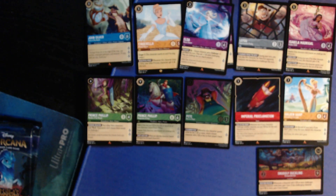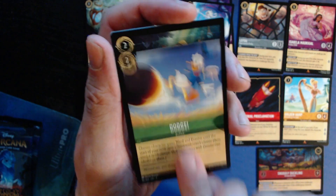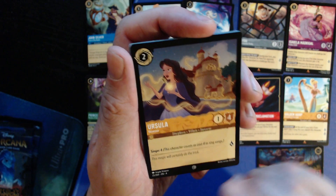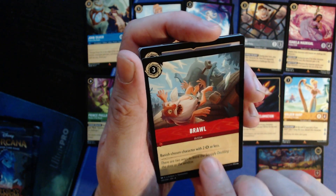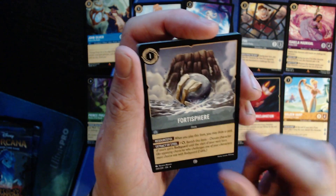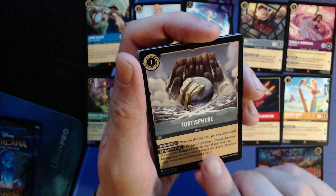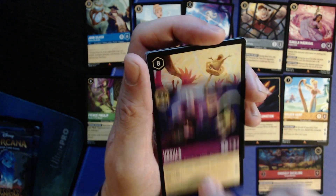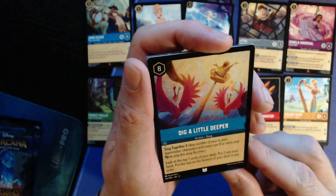It's been a long day — I traveled an hour to get this, an hour back, and came right in recording. Pack seven: two Swing into Actions, two Dodges, two Auroras. Human Ursula — singer four, one/four, one lore for one. Brawl: banish chosen character with two strength or less — you could lower someone's strength then banish them. Fortosphere: one, item — draw a card when played; tap one and banish it to give a chosen character bodyguard until start of your next turn. Ursula challenger two version: two for one/three, one lore.